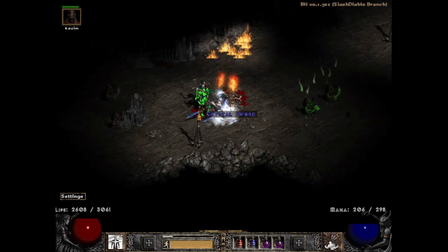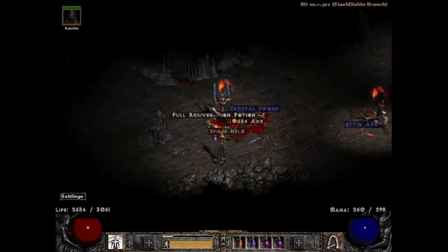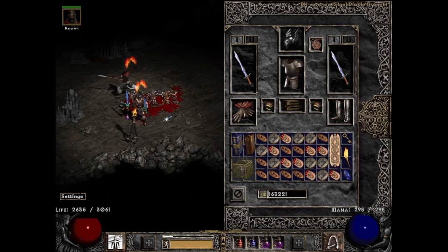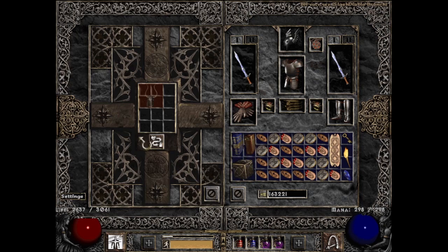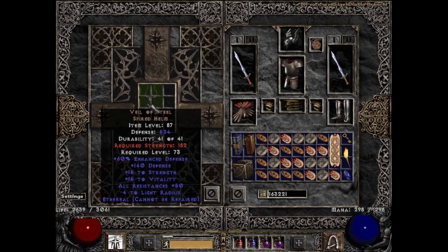Seven runs later in the Pits I found another ethereal and fairly rare item — a unique spired helm. Nightwings really would not have helped me here so I was glad it was at least a Whale of Steel. I kind of talked about how this could be interesting on mercenaries and the ethereal mod helps here, so if I ever want to use something just for variety if nothing else, this is not a bad shout.